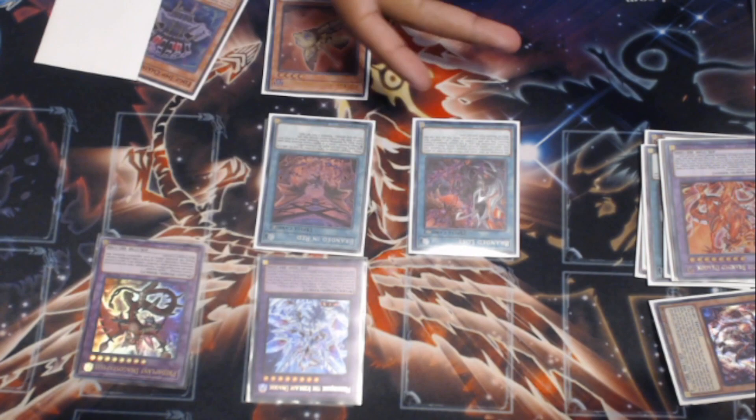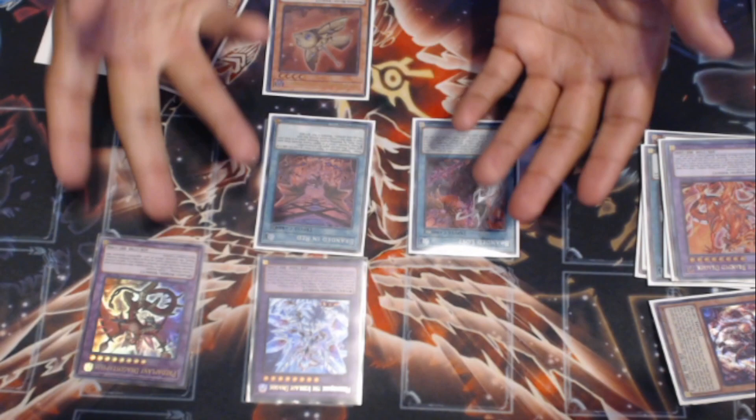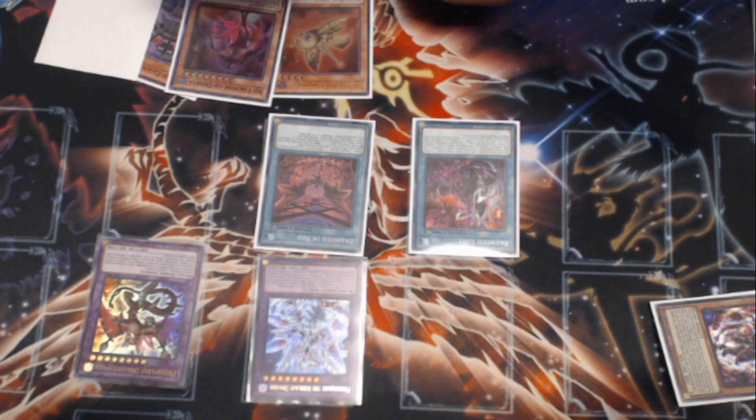The importance of the Mercurier here was to make sure we can stop a monster effect from resolving or from breaking up our chain. This essentially puts it as — Call by the Grave is the only card in a non-going-second matchup that can interrupt this play. Because you're not going to be able to DD Crow, you can't negate spells because you're under Branded Lost, and you have one monster effect live on the board because Dragopostelia negated the other one. We're going to have a Tribrigade Mercurier to stop that.